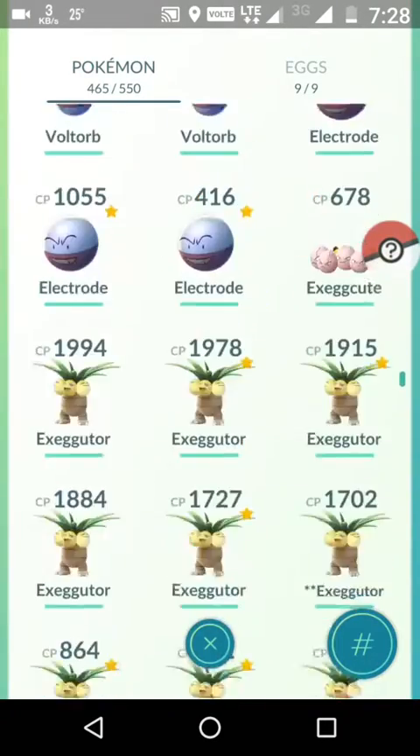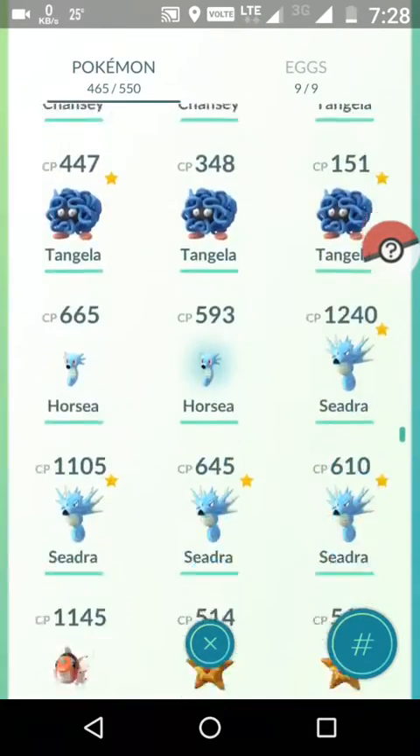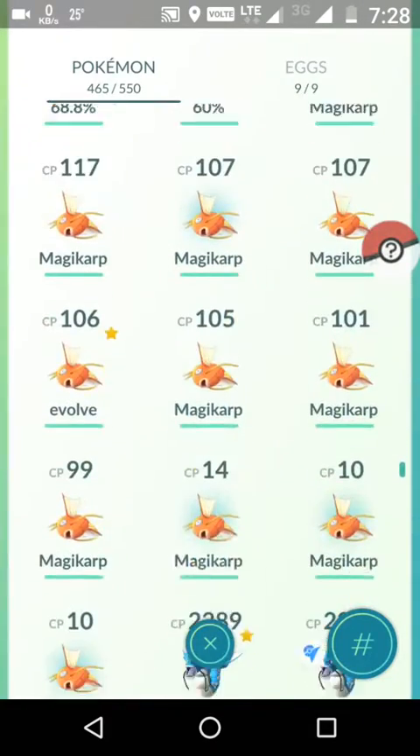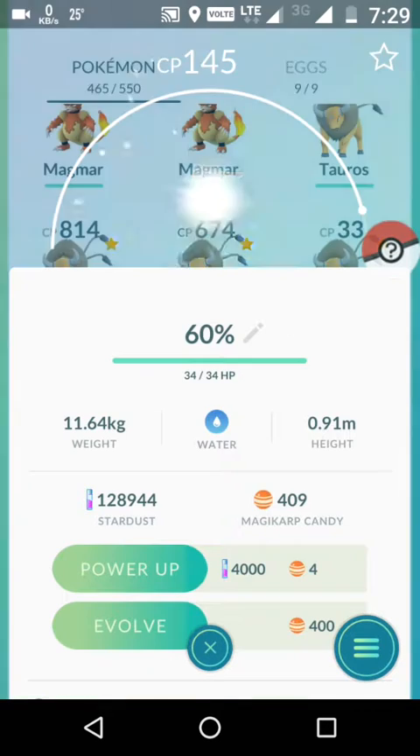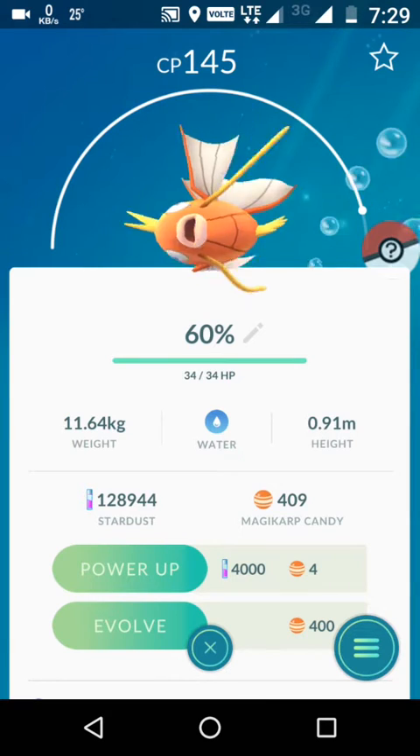Okay, scrolling around to find my Magikarps. Here are my Magikarps - I have two: 148 CP at 68% IV and 145 CP at 60% IV. Since the CP of the 148 Magikarp is more than the 145 Magikarp, the stardust requirement to power up the 148 CP Magikarp should be less.